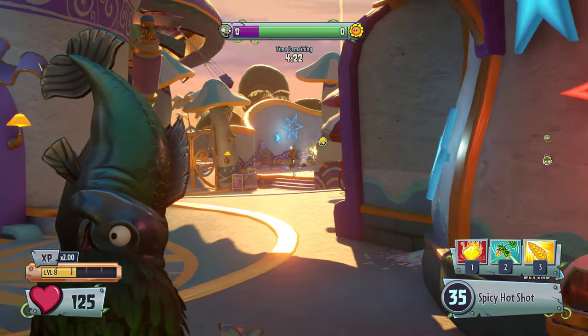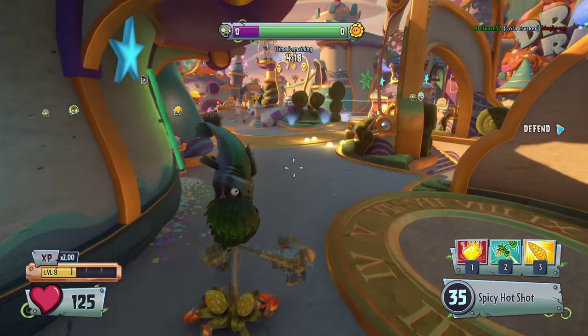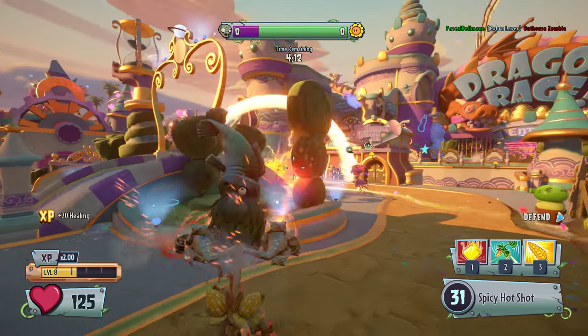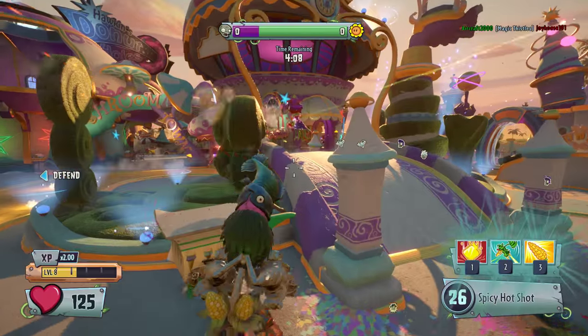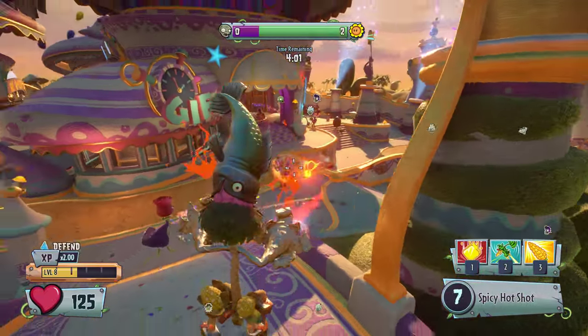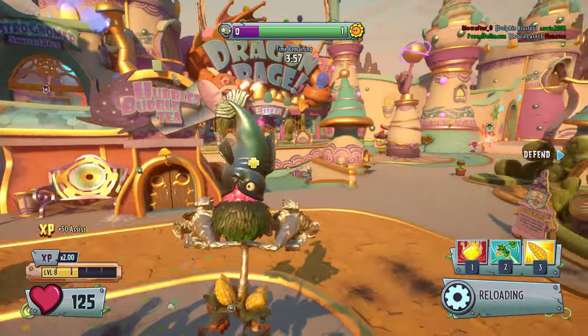There's not much more to say — the fire is nice. It does do rapid fire. The regular kernel corn does five damage from far; this one does four. I'd much rather do four damage rapid fire than five damage if I'm getting the fire damage bonus. There's that seven damage — really nice.